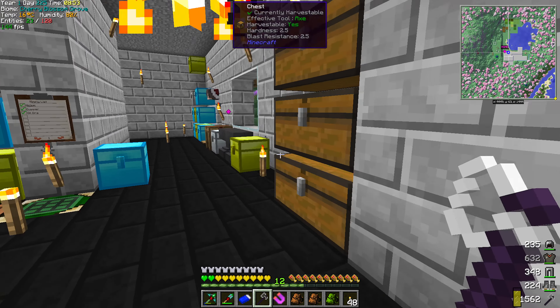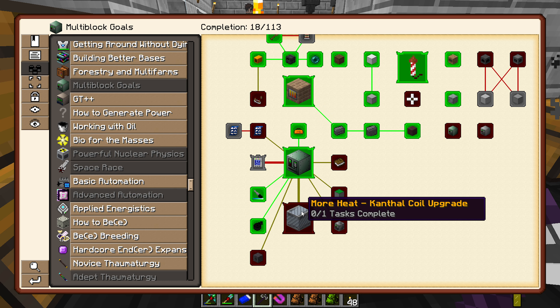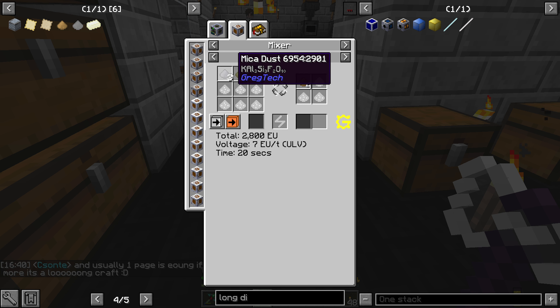Hey everybody, welcome back to Let's Play Some GTNH. Today we're going to work on our coils, the Kanthal coils. We looked at it a bit last time, so basically breaking it down, we need mica pulp, which is just mica dust.